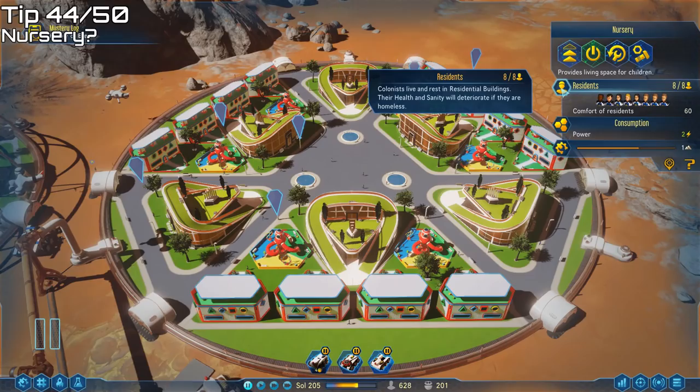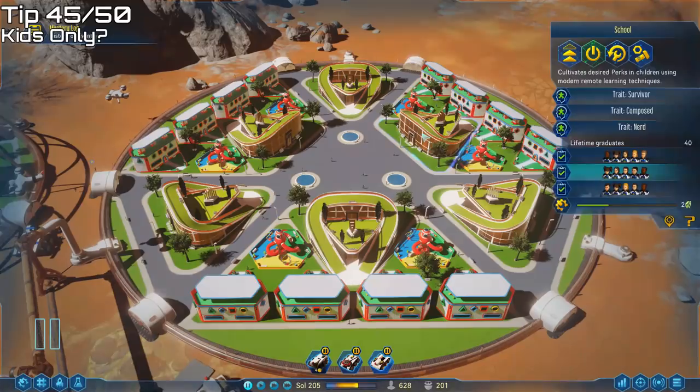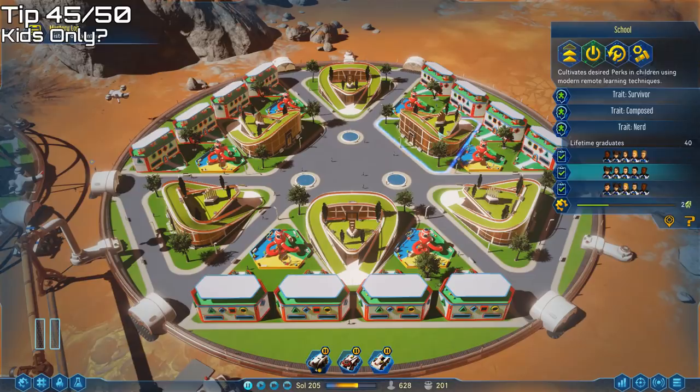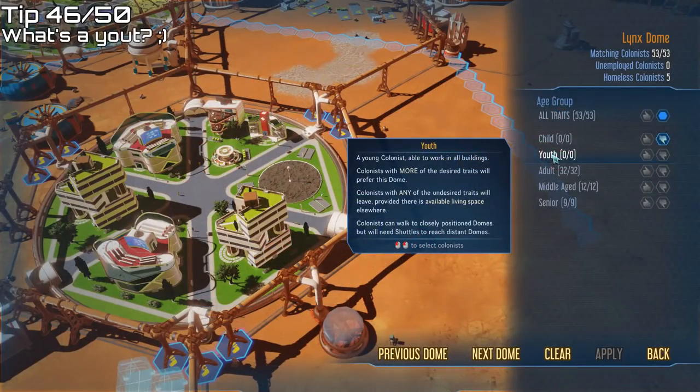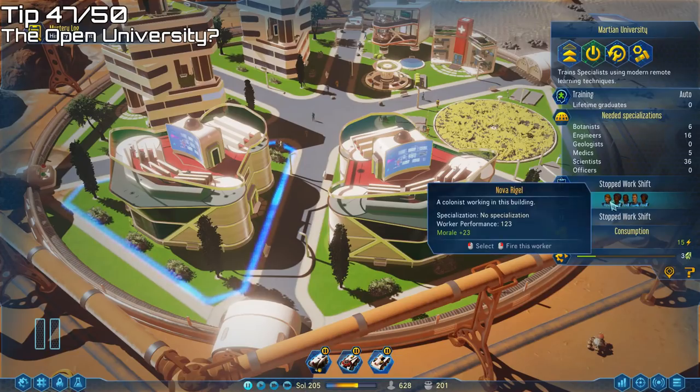Don't get caught out by nurseries. In Surviving Mars, a nursery is not a type of school — it's a type of residence. Children don't need to live with their parents, so consider creating a kids-only dome. Nurseries hold 8 children each, and a school with a night shift enabled holds 15, so a ratio of 2 nurseries to 1 school works really well — fill it up with a few extra playgrounds. Youths are not children; they're young adults who are able to work in any building. The Martian University has no age restrictions — anyone unspecialised can be trained there.